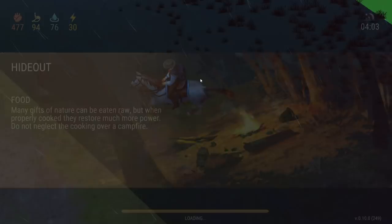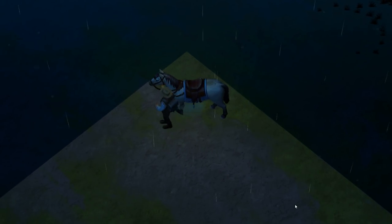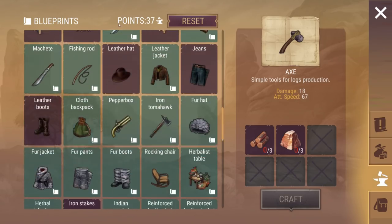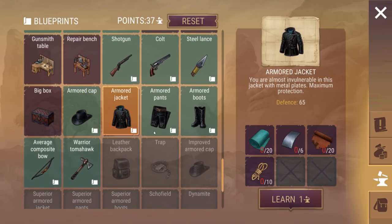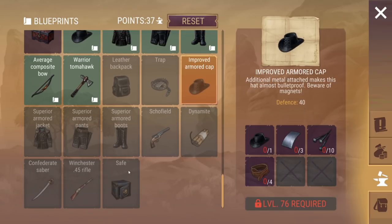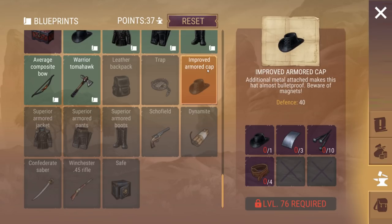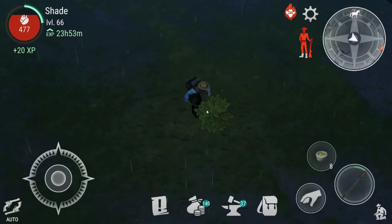Something I noticed earlier: if you look in the crafting screen at the armour section, you've got armour cap, armour jacket, armour pants, armour boots. And then you've got the superior armour, superior armour, superior armour — and then 'Improved'. I think that's just a bug where they forgot to change that label to 'superior' as well. A weird little thing I noticed.